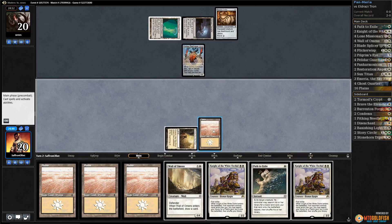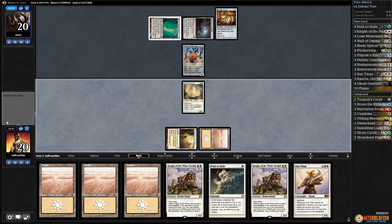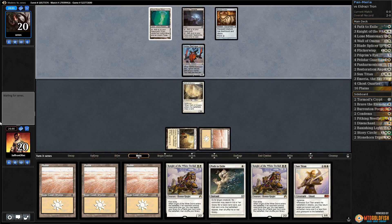Play a Plains, Wall of Omens draws us a card. There's Sun Titan — one of our better cards here. Hopefully we get to ramp with Knight next turn, should be able to. And if our opponent misses their land drop, that's not the worst thing for us either.